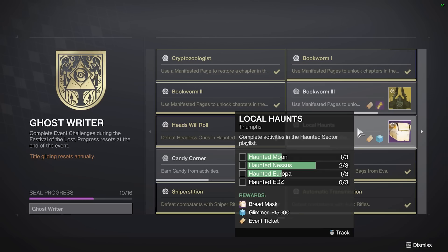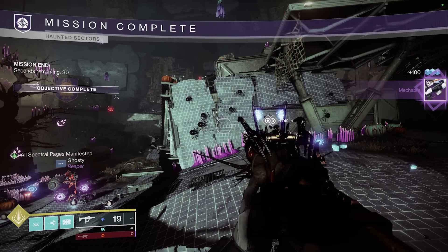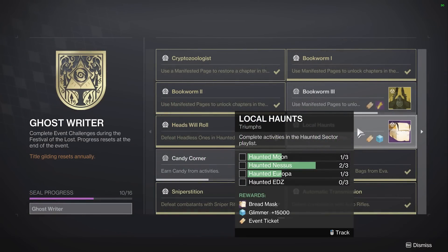This one, along with one I'll discuss later — complete activities in the haunted sector playlist — you want to make sure you stay until it says 'mission complete.' That little text shows up on the screen; I'll put it on screen now so you can see it. Before you go into some of these haunts, make sure you note how many you've done on Moon, Nessus, Europa. After you see mission complete and you come check, confirm the count went up. Make sure it counts, or do not leave until it does. Whether you have to stay through the 30-second timer all the way back to orbit, make sure it counts.